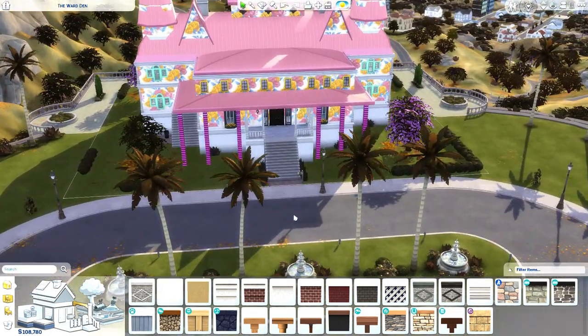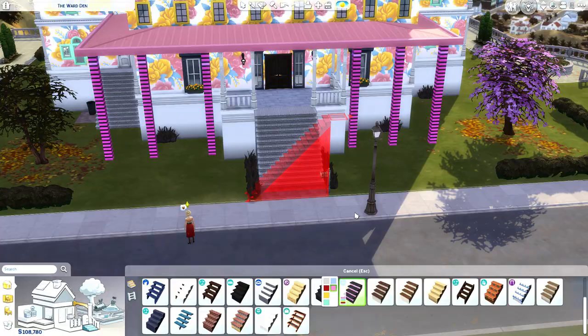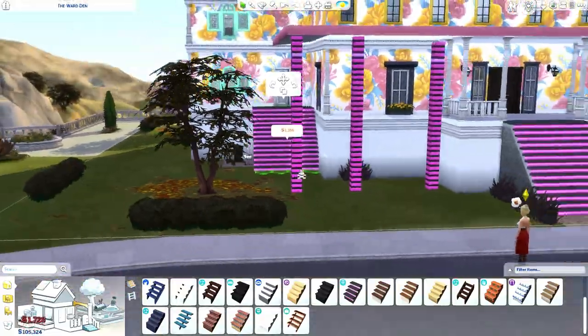Those columns kind of look like stockings — striped leggings. Anyway, we can have some of these lovely neon staircases. There we go. Some over there. Do we have any stairs at the back? I could have sworn we had stairs at the back.